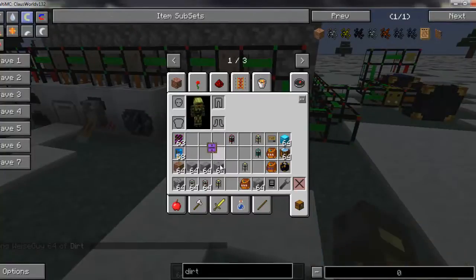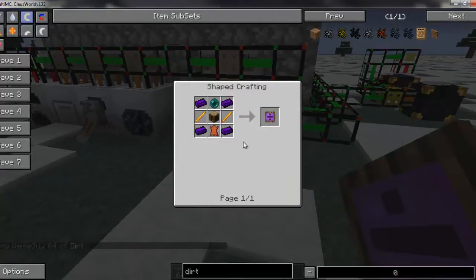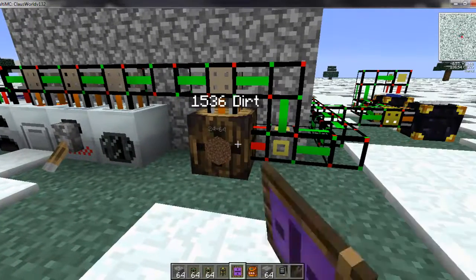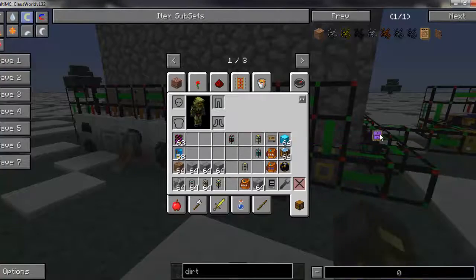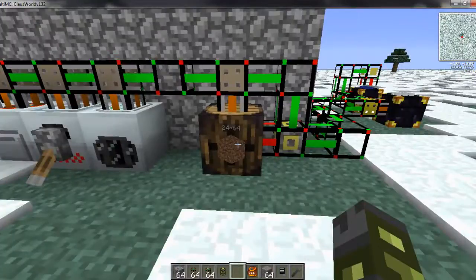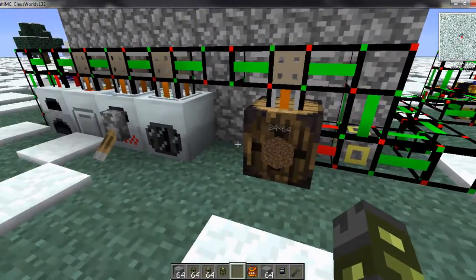You can also get an extra-dimensional storage barrel upgrade — it does take dark iron. With it you shift right-click to apply that little border upgrade, and it actually makes the barrel hold even more than a diamond chest. So it is one item only, but more than a diamond chest — and it's a great way to store things like dirt and cobble that you have so much excess of.